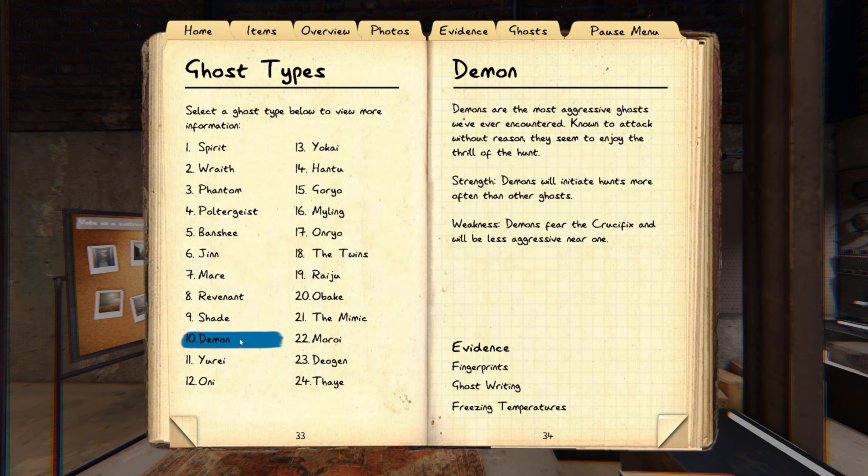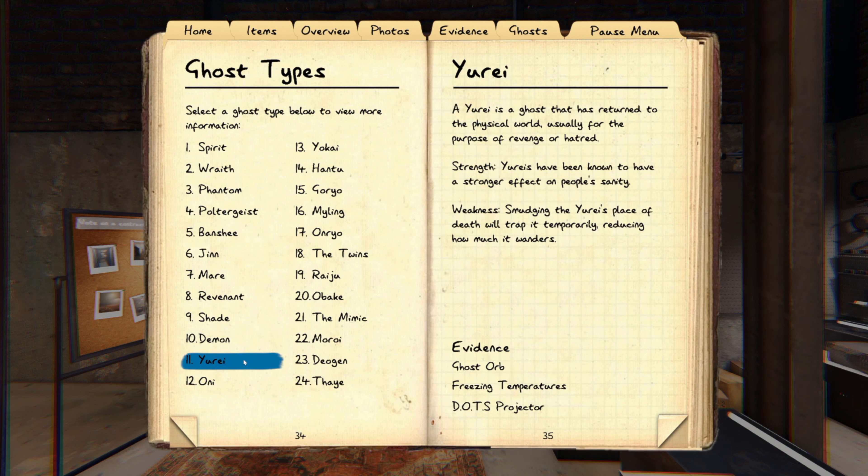Demons — you can do a demon test the same time you do a spirit test. After using your smudge stick, demons have a chance to attack within 30 seconds. Every other ghost except spirit, it's a minute and 30 seconds after smudging. They also have a larger crucifix radius. Yurei are really difficult — they have an ability to slam doors when you're in the ghost room, and also a secondary ability where they drain your sanity quite a bit — one of the harder ones to figure out.